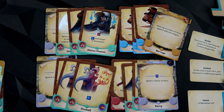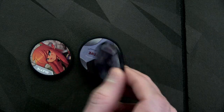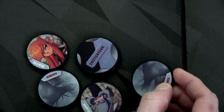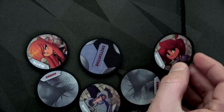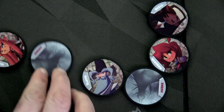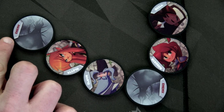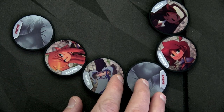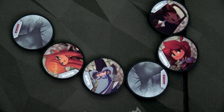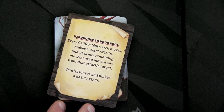We shuffle the initiative tokens for round two. Olette goes first, followed by the enemy, then Elwyn the wizard, followed by the enemy again, then Roberta, and finally our paladin. I think I'm actually going to have Olette move back one spot in initiative, because if we let the enemy go first the Griffin will get closer to us — and I want it to. Actually I think I'll just have her go in her regular spot. Let's go ahead and flip over our enemy card: 'Birdhouse in Your Soul' again — every Griffin Matriarch moves and makes a basic attack using any remaining movement to move away, and Ventus just moves and makes a basic attack.